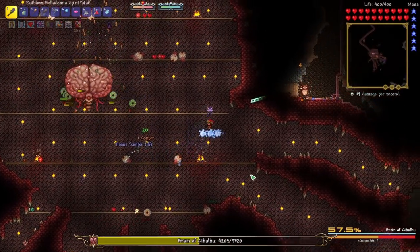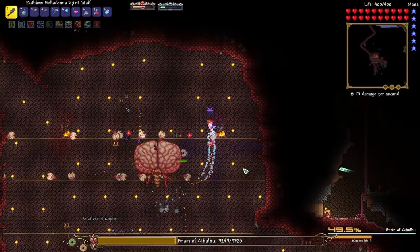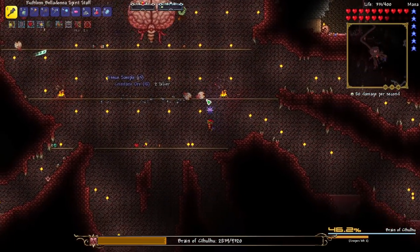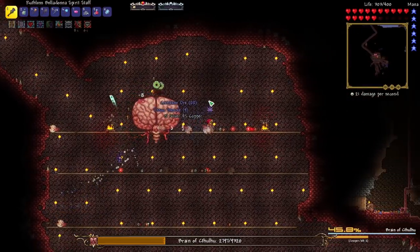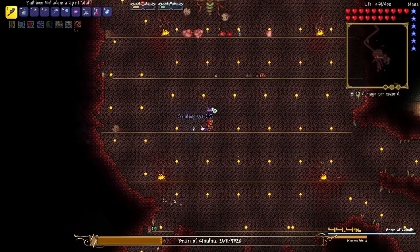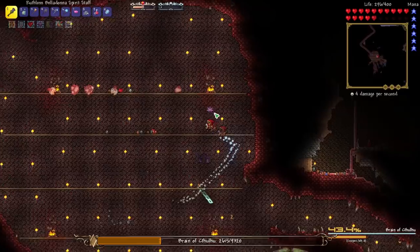I've got Rage and Adrenaline ready — using both of them at the same time. I've really missed the Rage and Adrenaline mechanics; they add so much to boss fights. I think I may really struggle with this final part — I'm used to master mode and expert mode where it doesn't charge at you.